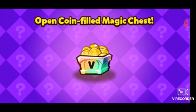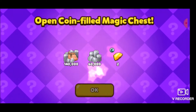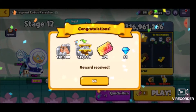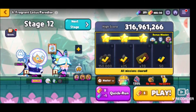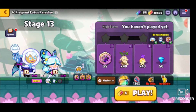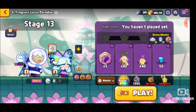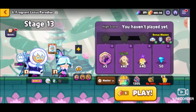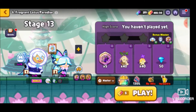Hey, at least we got some rewards for it. Look at all that - some nice coins. And also look at that - 400 tickets, babe. We can run forever at this point. All right, let's go on to Stage 13, in which we're fine here again with the same combi of Snow Sugar and also Sugar Glass. It's like the sugar team - I just noticed that, that's actually pretty funny.